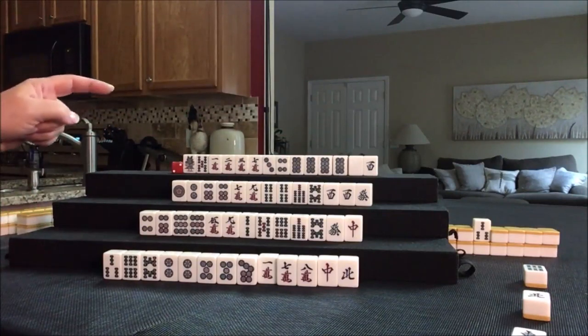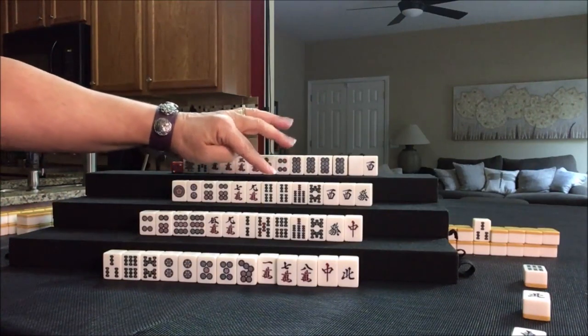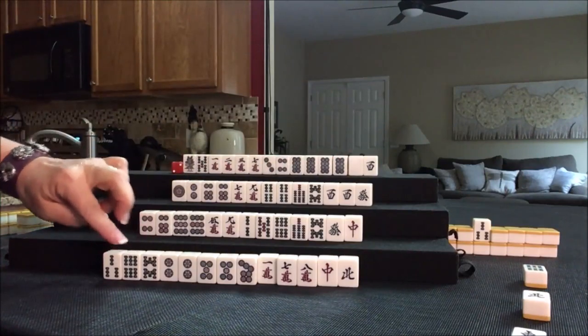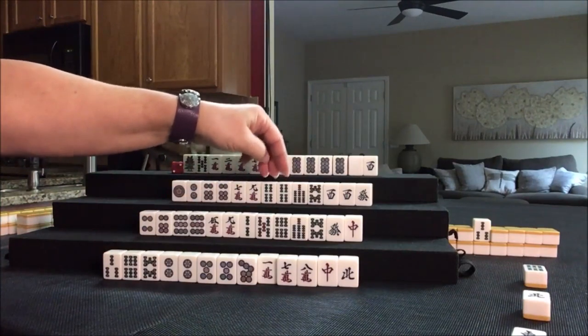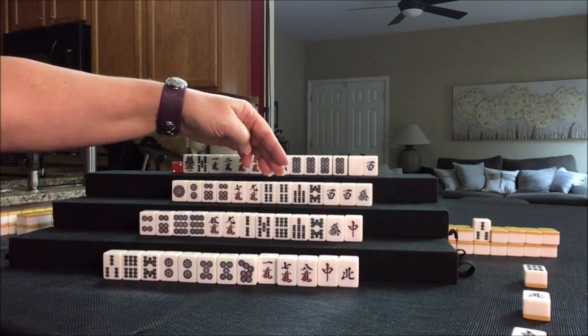I think we should just stay concealed. I just realized this is Dora — I forgot to count for Dora. Four bam's Dora. We could maybe use it here in a chi or there in a chi. We should just do that alone and then have Dora.